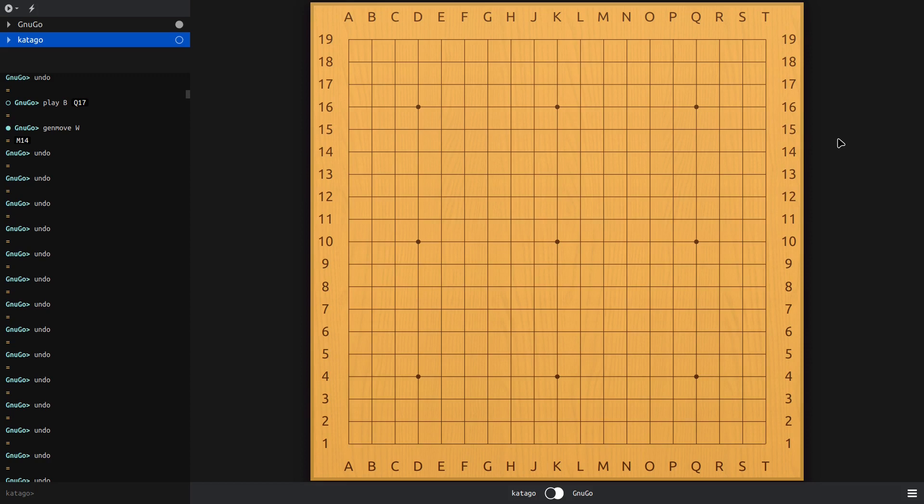If you're just trying to do the basics — taking the corners, taking the sides, playing josekis, and then trying to develop towards the center — GNU Go does all that better than you if you are a Q-level player. However, if you're a dan-level player, you would also be trying to attack and kill groups, kill large groups, big dragons.